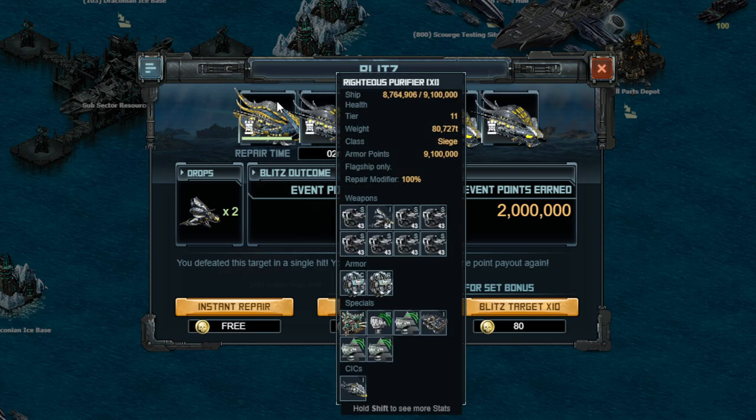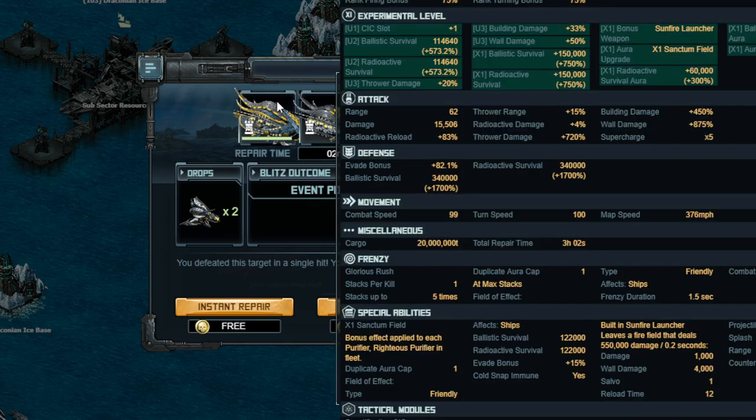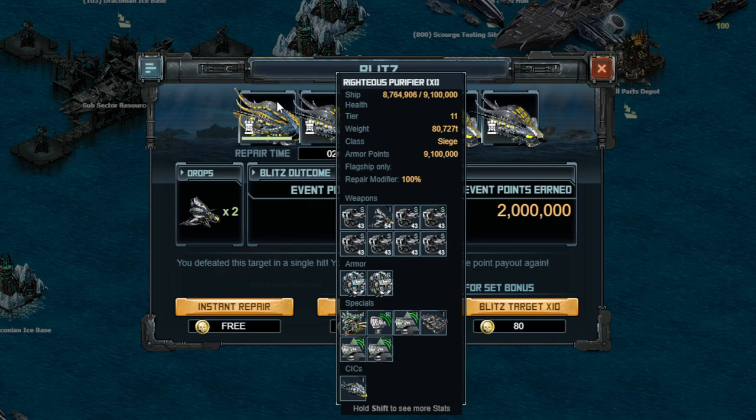In terms of the build, it will be in the builds document linked in the YouTube description. The flagship is a bit different — it has three evade upgrades, guidance number 3, a combat speed special, the standard engine, and several different weapons to make up for a combat speed special I had to remove to put on more evade upgrades. My evade is just over 82% before being boosted by the crew at 24% and the CICs, which add about 10% to all of these things. It doesn't quite stack — you can't just add them straight up, which is what was happening in the last raid.